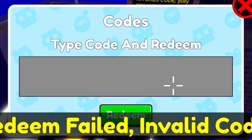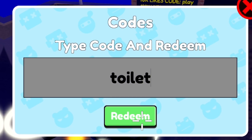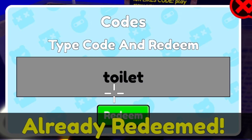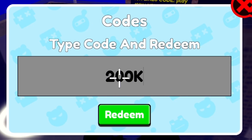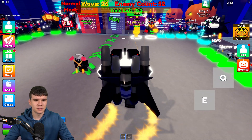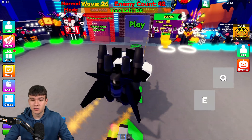And finally, our last code today is going to be TOILET — T-O-I-L-E-T. Redeem that code in. Now keep in mind, there's going to be a new code at 200K likes — that code is probably going to be 200K. It will come out maybe mid-November, something like that, because the game is kind of close to hitting it.